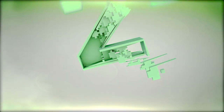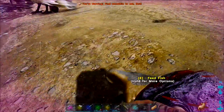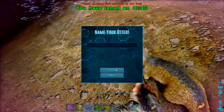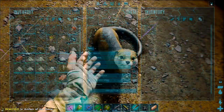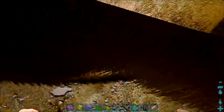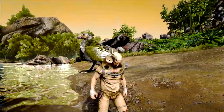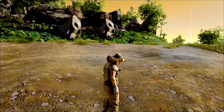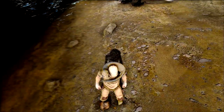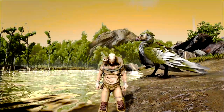Number 2: the otter. Easy to tame — all you need to do is give them a couple of fish. But why would you want to tame an otter? Well, he's the only creature in the game that can hold multiple artifacts. No more running about in and out of caves — grab all the artifacts you want. You dirty otter, you just crapped on my shoe! But yeah, stack artifacts in the otter.